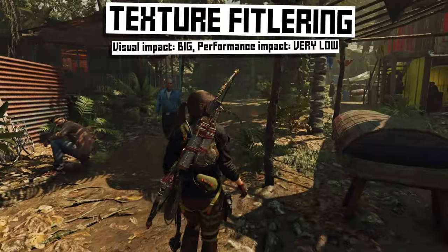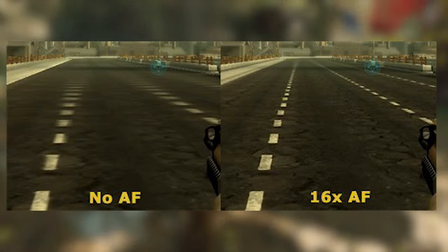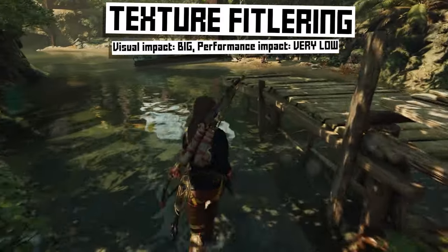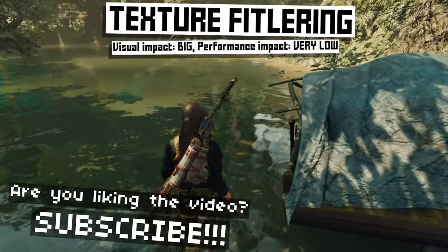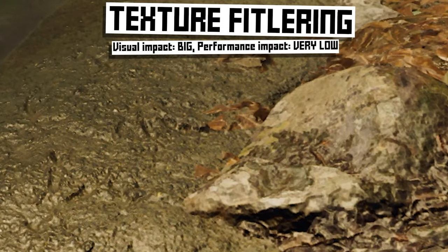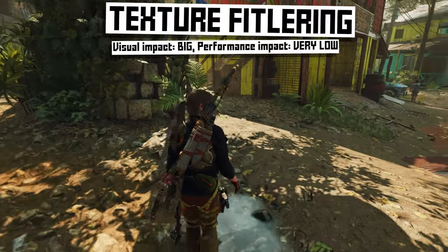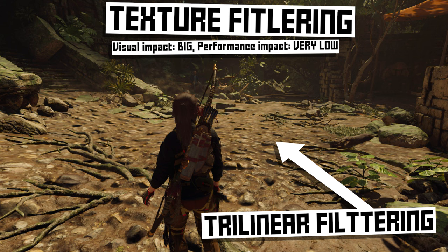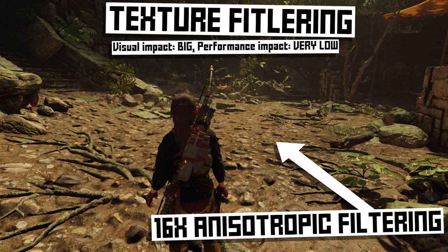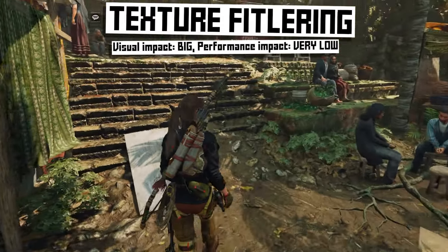Texture filtering — sometimes called anisotropic filtering — works on the idea that as textures move farther away in the distance, especially on angled surfaces, your game doesn't need to use super high-res versions of textures because you can't see much of them. So as textures move away, they get swapped out with lower resolution or blurrier versions. You can see it on this river bank: areas of dirt closer to the camera are very detailed, but as it moves into the distance they get blurry and muddy. Bilinear or trilinear filtering are basic versions and don't have a very good range. Anisotropic filtering gives you more stages of transitions and smooths out the effect so you don't notice it. This is a very lightweight effect with almost no performance impact and a pretty big visual impact, so in most situations you'll just want to crank this up to the max.